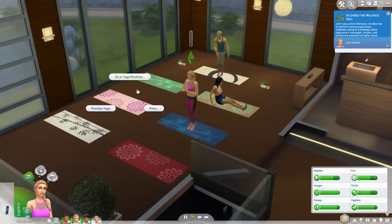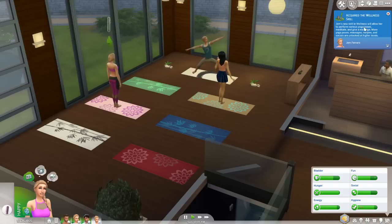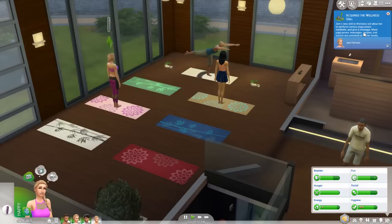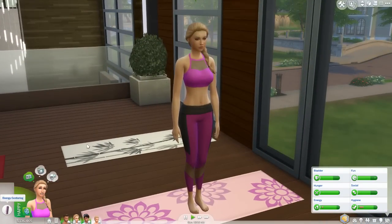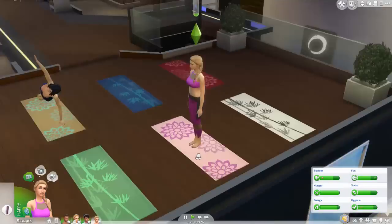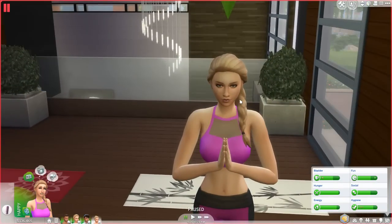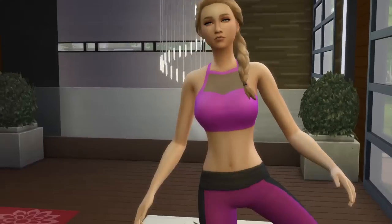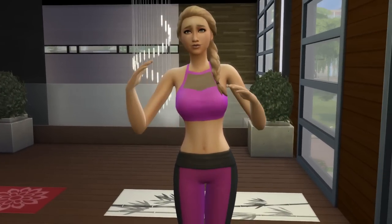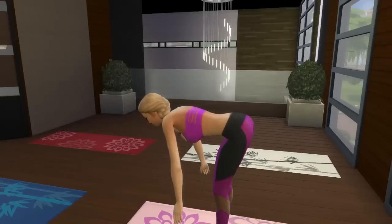I'd rather have her on a different yoga mat for picture purposes. She's acquired the wellness skill — Gem's new skill! Wellness will allow her to perform various yoga poses, meditate, and give massages. More yoga poses, massages, recipes, and socials are unlocked at higher levels. And Dante acquired the fitness skill. She's probably going to start doing some yoga now — energy centering, just standing here.